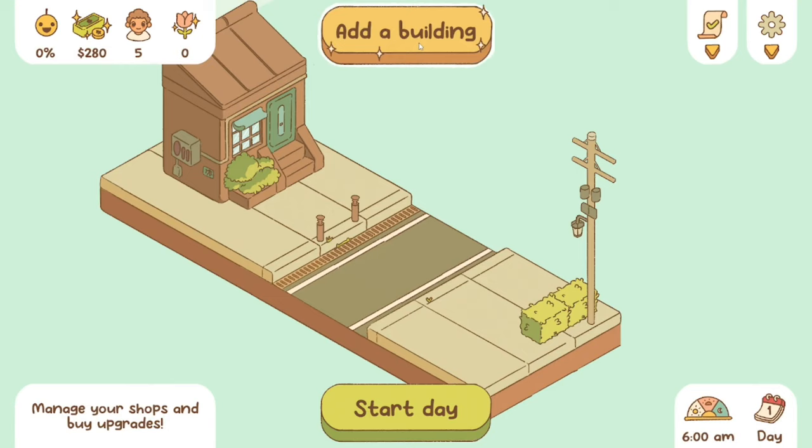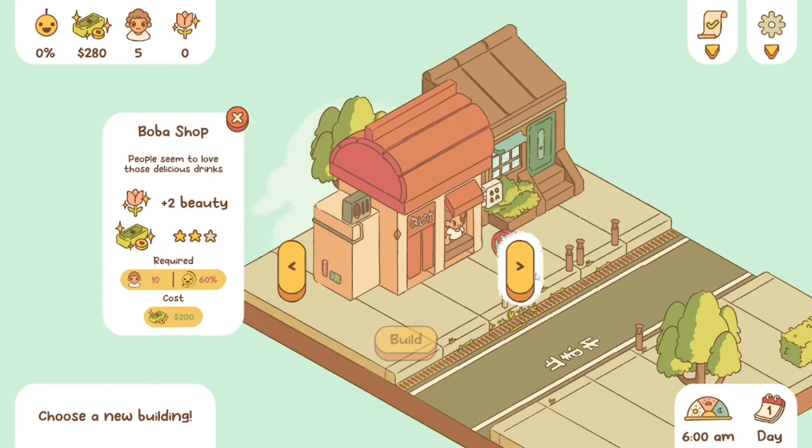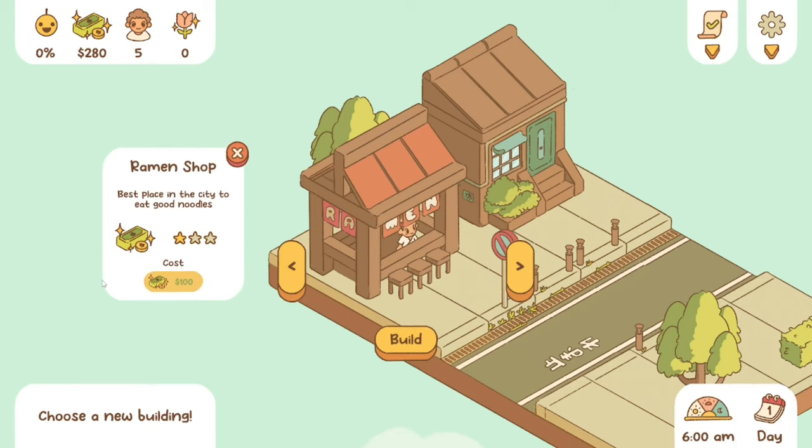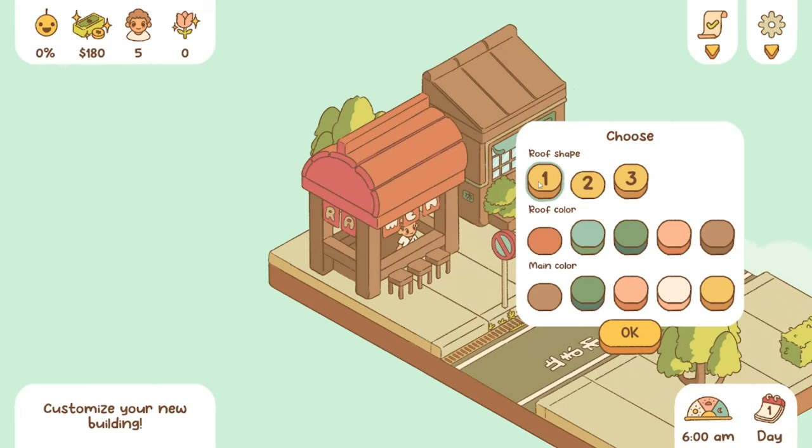I'm going to hit that start button. We have 280 dollars to spend. Options are a ramen shop, a modern house, a park, or a boba shop — but we can't have the boba shop yet, we need 10 villagers and 60% satisfaction and we're at zero. So I think it makes sense to start with noodles — everyone loves noodles. Let's build that one and customize. There are a few things to customize: the roof shape — I think I like that one — and colors. I'm a huge fan of green. Let's make it bright and vibrant!